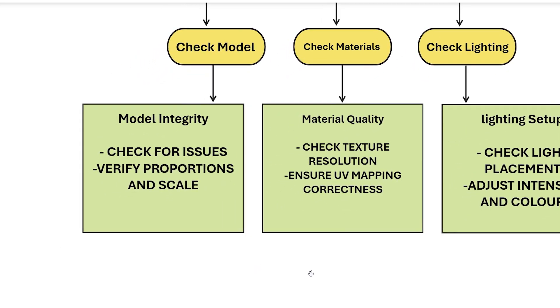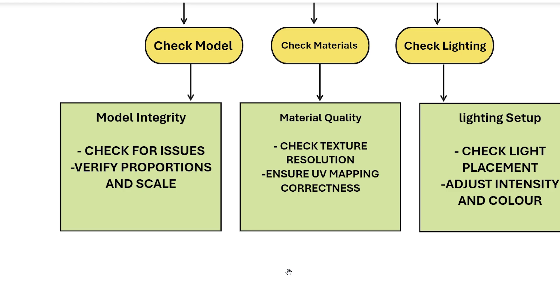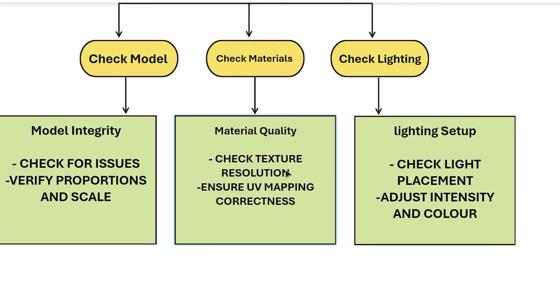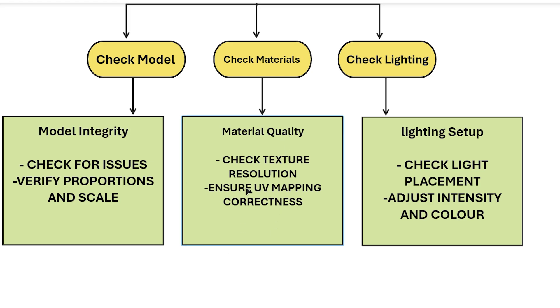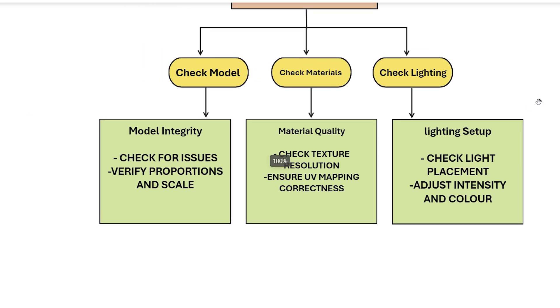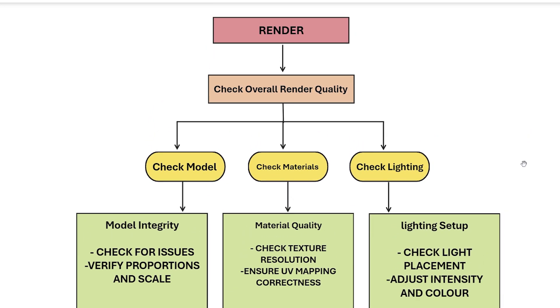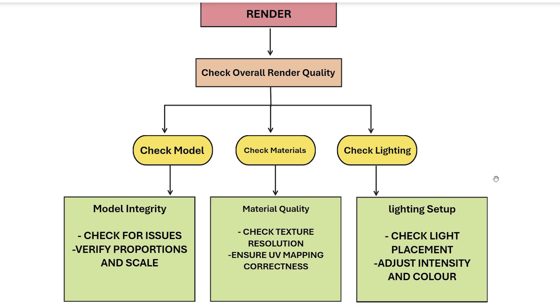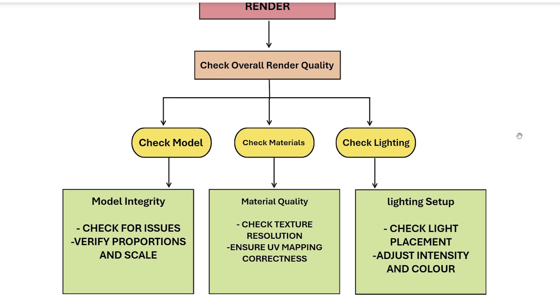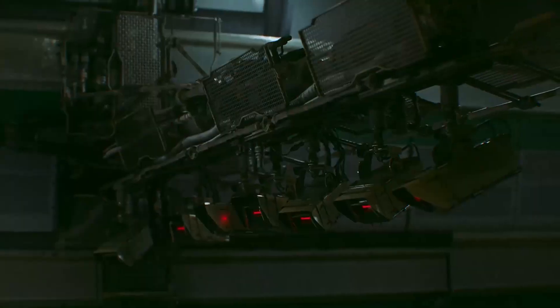If not, then this flowchart guides you through a step-by-step process to identify potential issues with your renders. It starts with a general assessment of overall render quality, then branches into three main areas: model, materials, and lighting. Check model: ensure the model's integrity, proportions, and scale are correct, and verify the mesh for any issues. Check materials: inspect texture resolution and UV mapping correctness. Check lighting: examine the lighting setup, adjusting intensity and color, and ensure lights are appropriately placed to highlight the model.